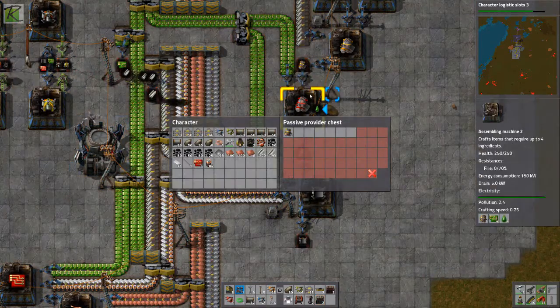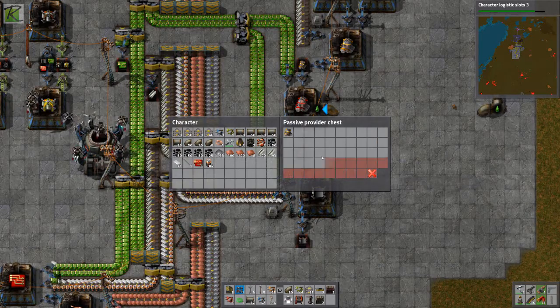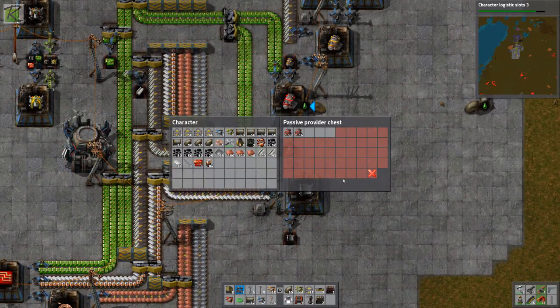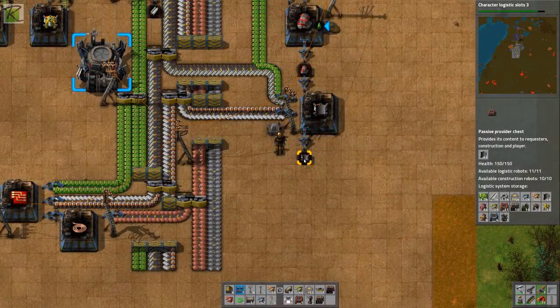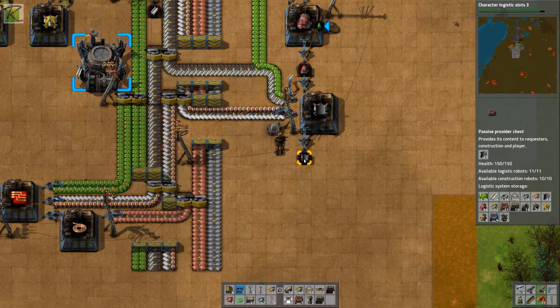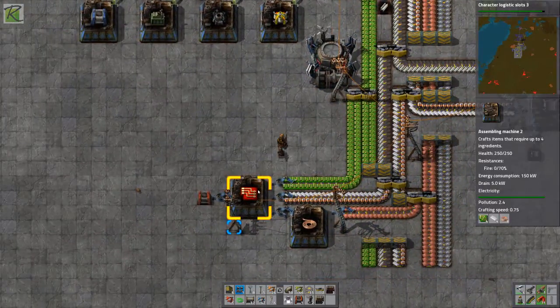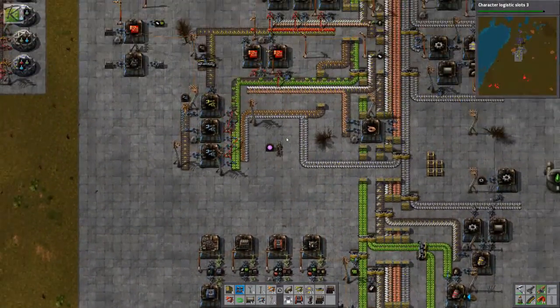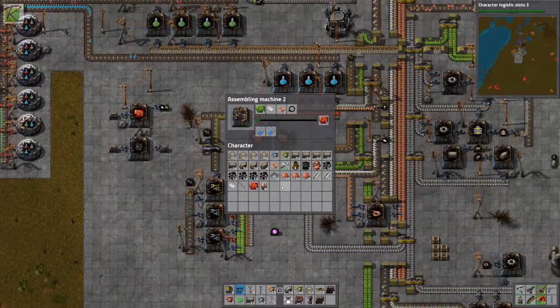Let me set this one up to do the whole first row. Look at the network — 4,000 green circuits, no red circuits, 600 yellow inserters, 1,000 blue inserters, 10 logistic bots each, a bunch of engines, and one roboport. I might need to double up on red circuit production because I think this factory isn't producing them fast enough.